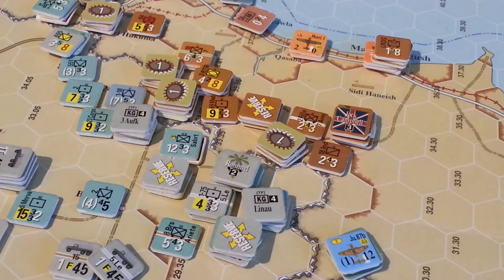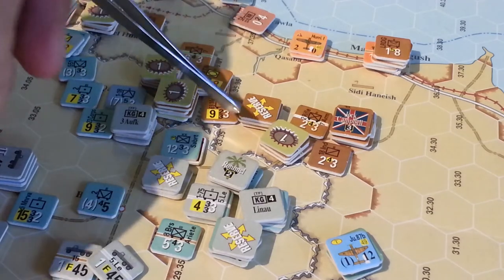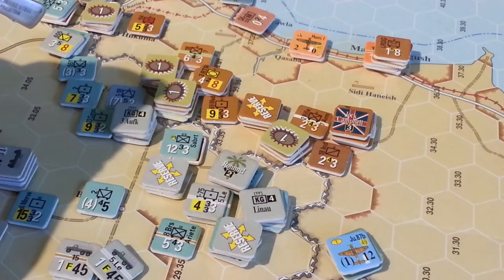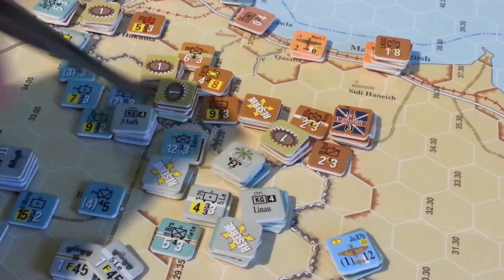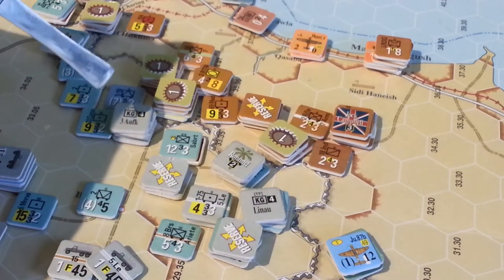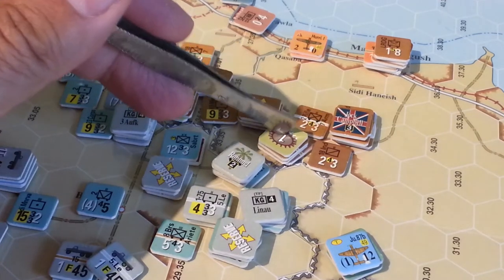So it's July the 19th. Right here is the escarpment hex — this quarters the attack strength of the enemy. In that hex previously there were 10 or 12 factors which were DG'd and one factor was killed.